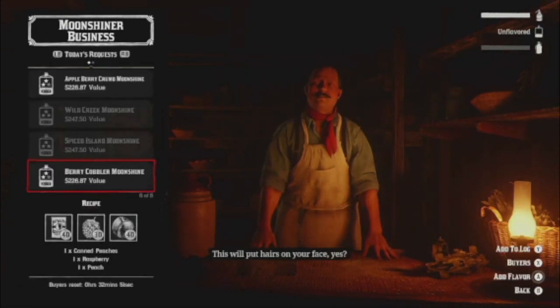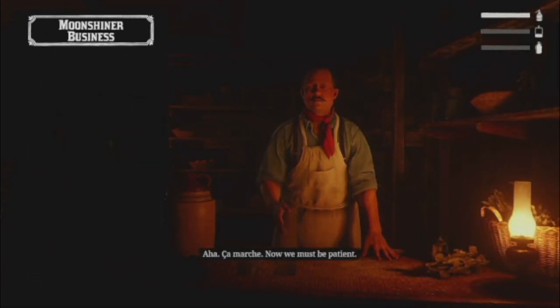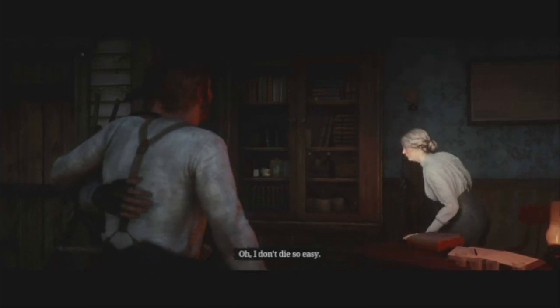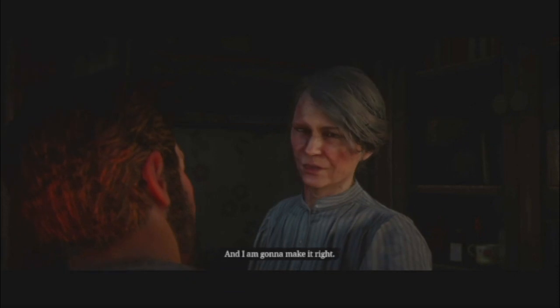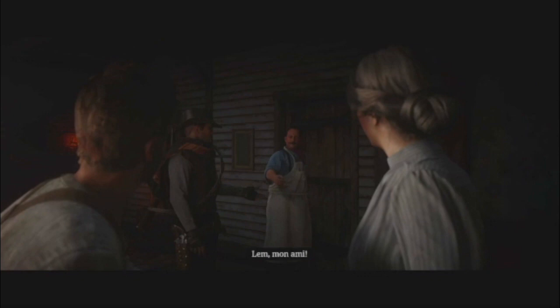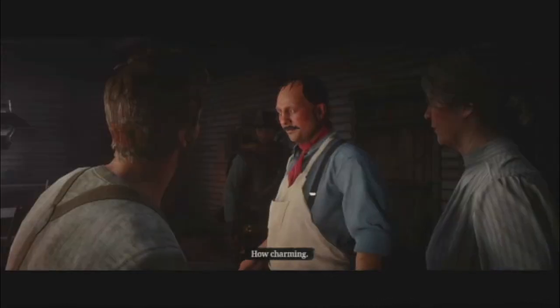On sale missions for the moonshiner role, similar to the trader role, you deliver a wagon of moonshine to the buyer. But instead of NPCs simply attacking you, you have to watch out for revenue agents at stops who will check your wagon for moonshine — sometimes letting you go, sometimes attacking you. Players can also steal your wagon just like in the trader role. It's a very engaging and fun role overall, and the story and bootlegger missions make it number two on my list.